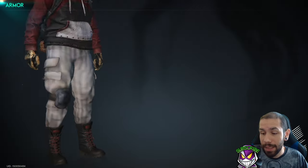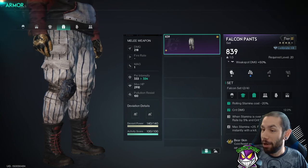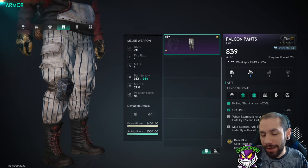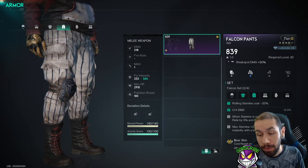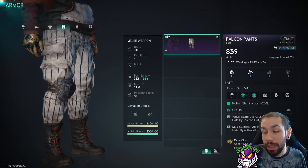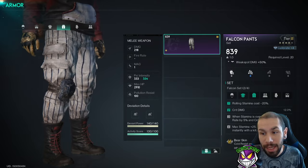I also have bear hide as the material for my pants, giving me an additional plus 10. So between my jacket and pants, I get a total of plus 22 cold and frost resistance, and when I kill an enemy I recover 6 HP.